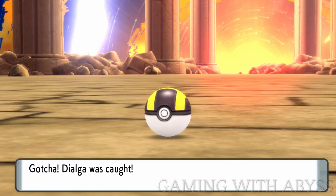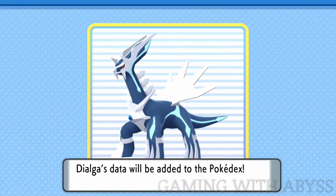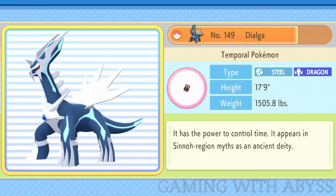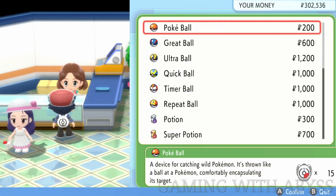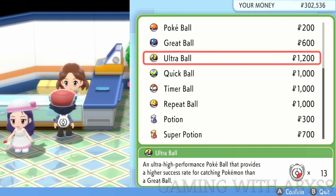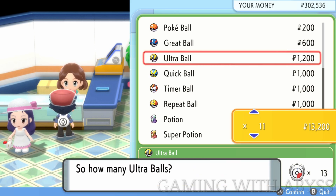Before we get started, we need to stock up on a ton of supplies. The first item I recommend is the Ultra Ball — you should have at least 20 of them. You can buy a couple of Quick Balls and throw one out when you first start the match. It came close to catching it with the Quick Ball, but what got it done was the Ultra Ball.